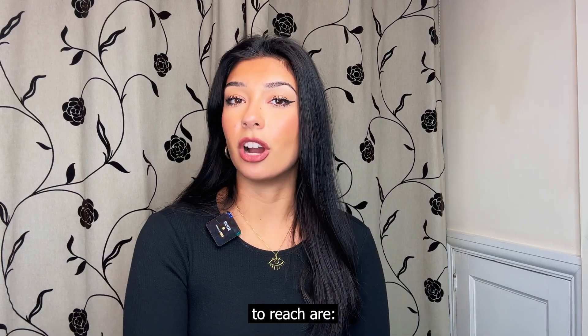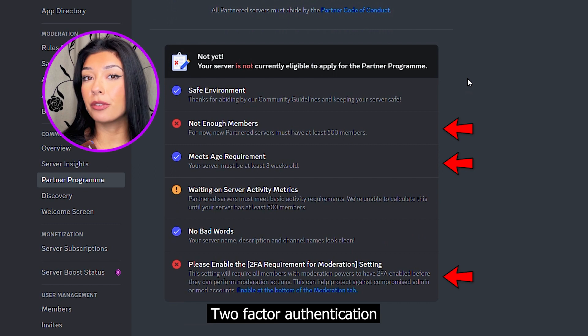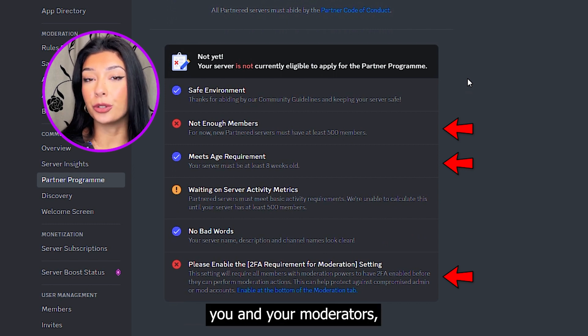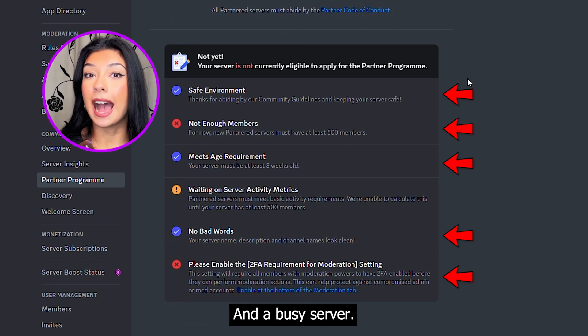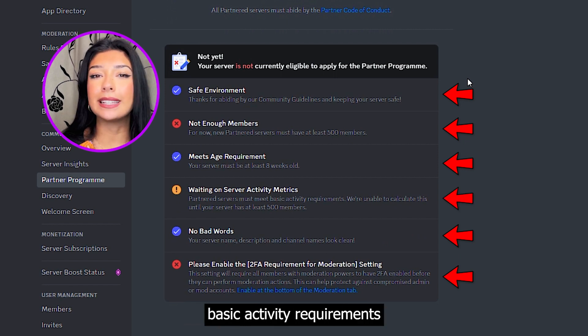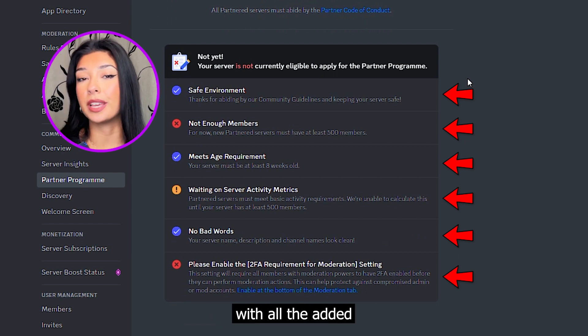The main ones to reach are at least 500 members, an 8-week-old server or more, two-factor authentication enabled for you and your moderators, a clean and safe server without bad words in the server or channel names, and a busy server. Discord wants basic activity requirements met, otherwise they won't see the point of providing you with all the added benefits.